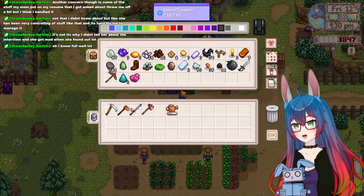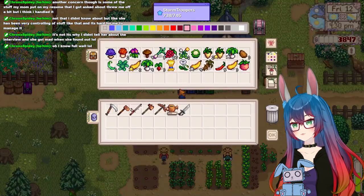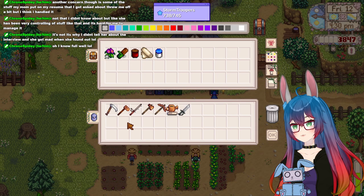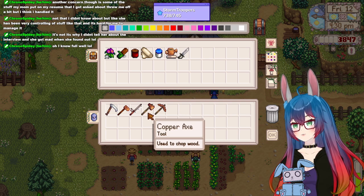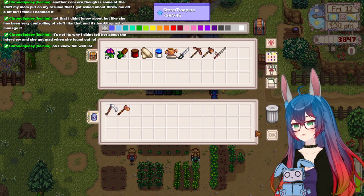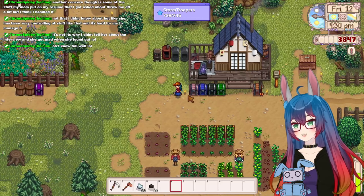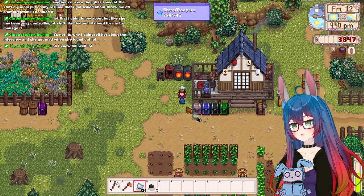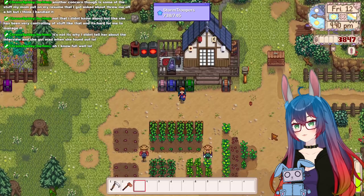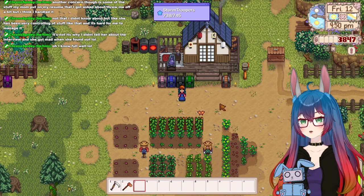I think I'm also gonna put all of my tools in here. Actually, we could upgrade another tool. How are we doing on silver? I need to do some smelting, probably. Or not silver — iron. Smelt some iron. Then I could start upgrading my other stuff. How much is it to make a furnace? Copper and stone.